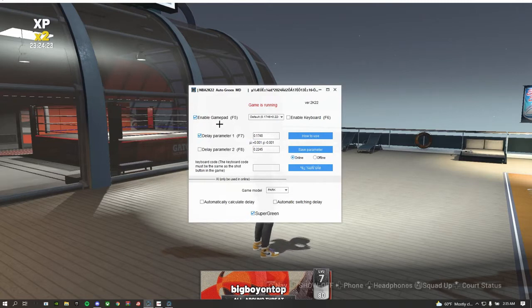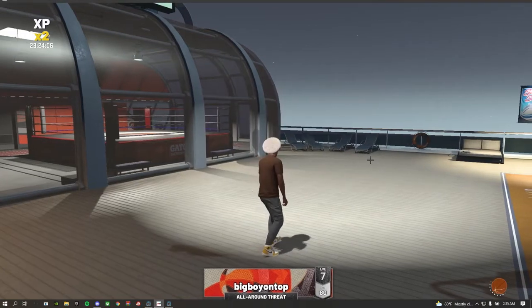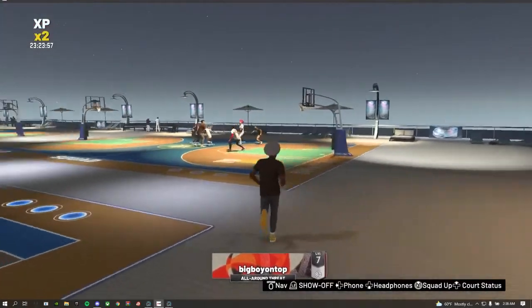I'm gonna press Enable Gamepad, and then you're gonna want to press this. This is gonna like auto it. But you've gotta go down to the solo dropbox and go to Default Delay — this right here — you want to check this. Save your perimeter, save your MyPlayerAppearance. You don't have to do this but I just do it just in case. Save your MyPlayerAppearance. Boom — that's literally it. That's all you gotta do for these mods.